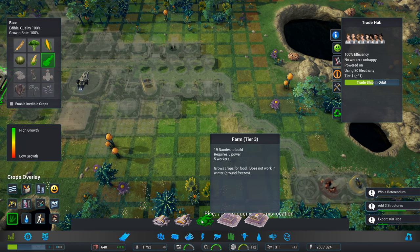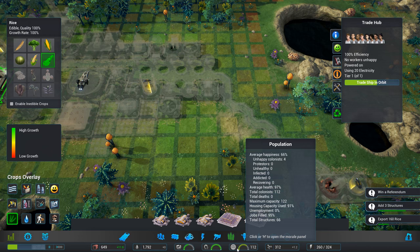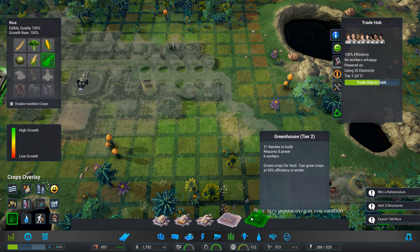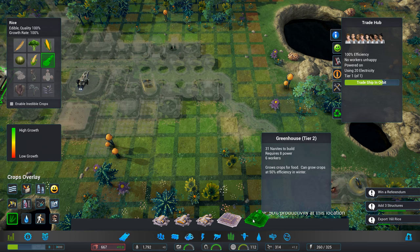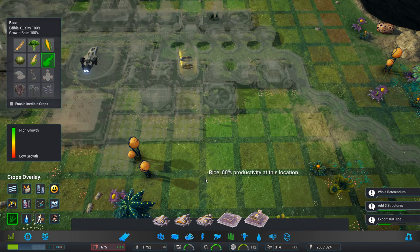Let's stick one in. 19 nanites, 5 power, 5 workers — we've got the spare workers. Unhappy colonists: 4. Another greenhouse — this seems to produce more. Just trying to work out — I mean, obviously it works during the winter.